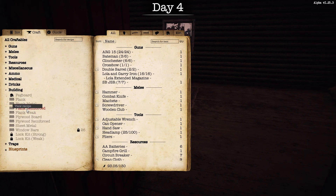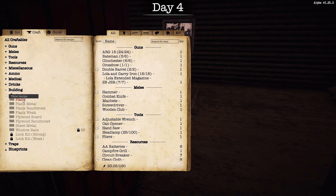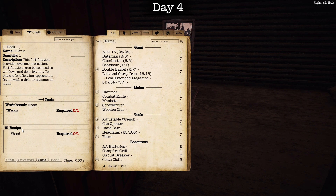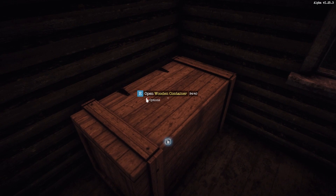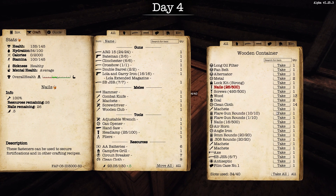You've got stuff like the reinforced plank — that's what you need — the metal, the nails, the planks, and a hammer. But you need a regular plank to make a reinforced plank. To make a regular plank you need an axe and wood. I think I have an axe in here. I've got a machete, a hammer, a handsaw — I don't have an axe. Oh wait, there's an axe right here. Let's take that.